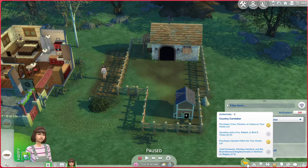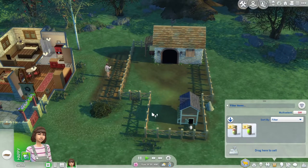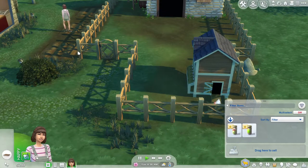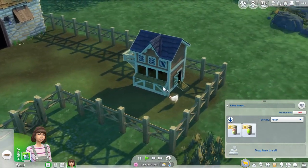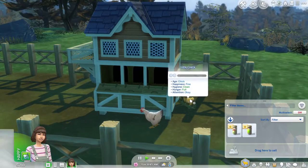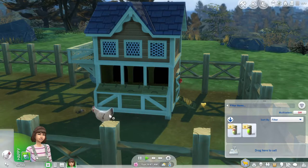We need to socialize with a fox, a rabbit, or bird, and I'm so excited to go find those out in the wild in Henford-on-Bagley. We also unlocked a recipe. We need to visit Finchwick, Old New Henford, and the Bramblewood neighborhoods — we already live in Bramblewood so that one's marked off. I really want to go to town and make some friends, run some errands to make a bit of money on top of farming and selling our produce and animal products.